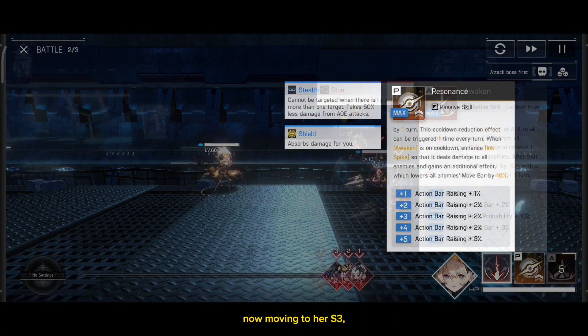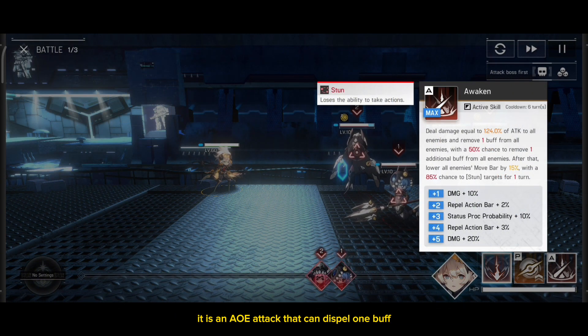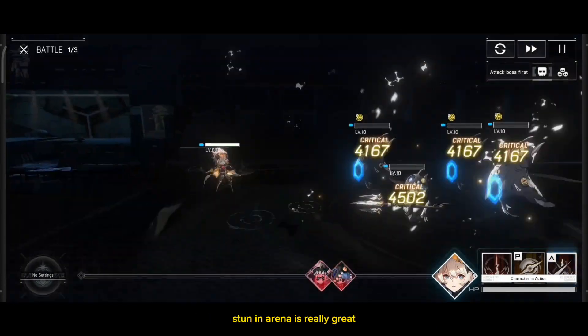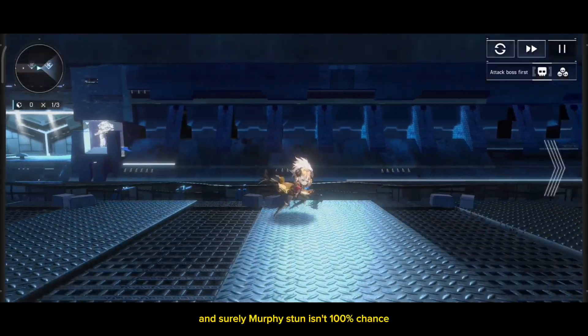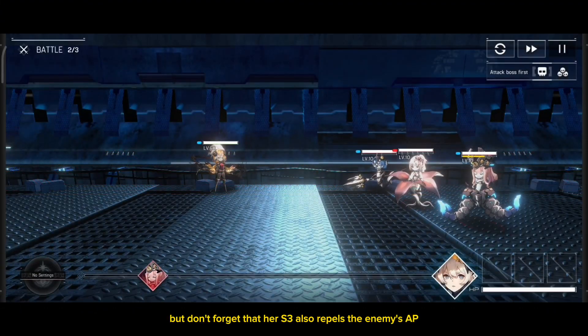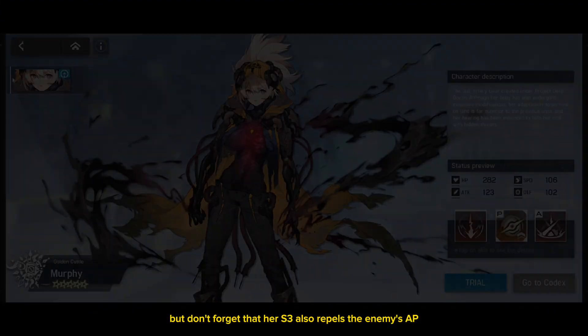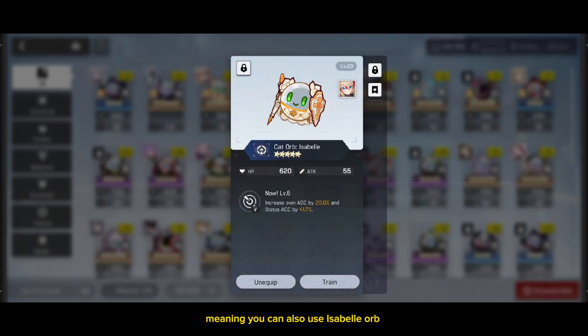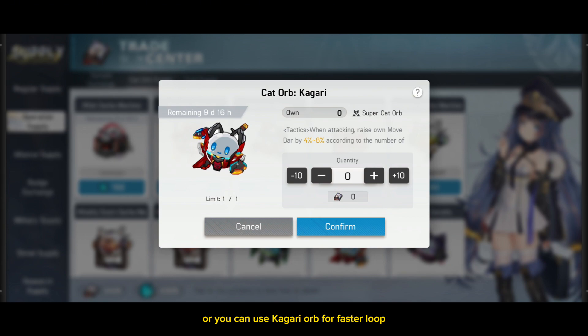Moving to her S3, it is an AoE attack that can dispel 1 buff, plus an extra chance to dispel 1 other buff, before a chance to stun the enemy for 1 turn. Stun in arena is really great, and surely Murphi's stun isn't a 100% chance, but don't forget that her S3 also repels the enemy's AP. She's a tactical class, meaning you can use Isabel Orb to get more hit chance, or Kagari Orb for faster loop.